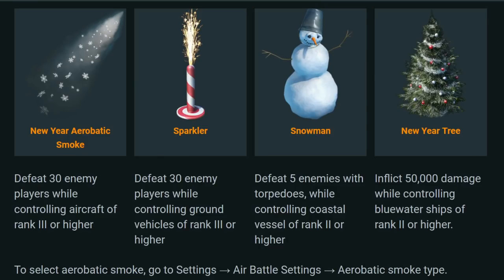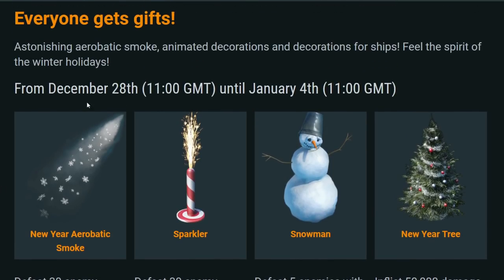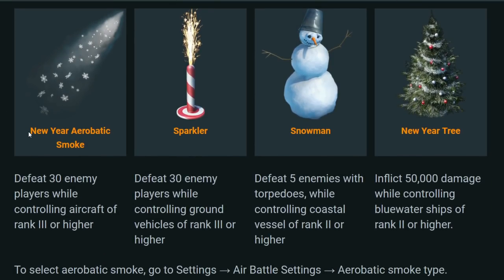They're also introducing a new aerobatic smoke — the first new one in a long time. This is the smoke you can turn on for planes; it comes out of the tips of your wings, and if you have the tricolor smoke, the center mount as well. The new New Year aerobatic smoke looks like an icy smoke with icicles in it, which is pretty cool.